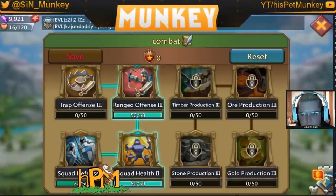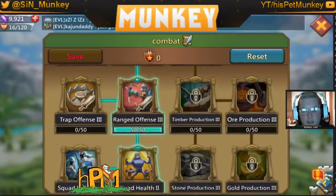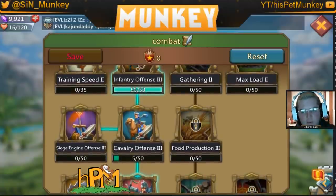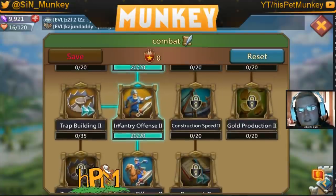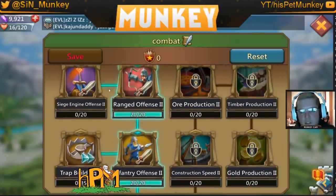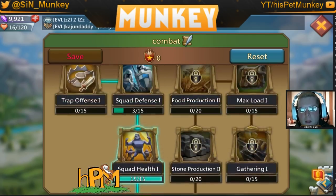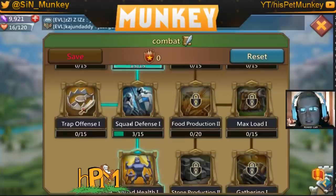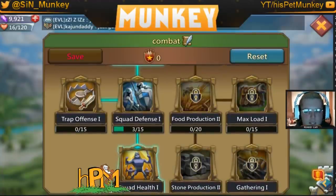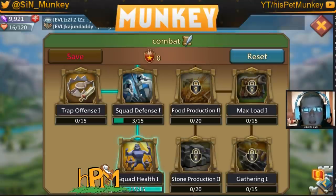That leaves us with 22 extra points. We didn't have to put anything in defense, and if you wanted to, you could put those 22 points into the third troop type's level three. But if you have multiple talent pages, you could switch talents for your third troop type. The reason I say put it in defense instead of the third type is because if I'm using ranged or infantry, the defense works for both types of troops.